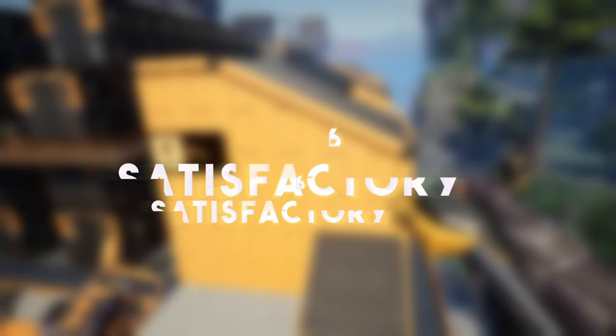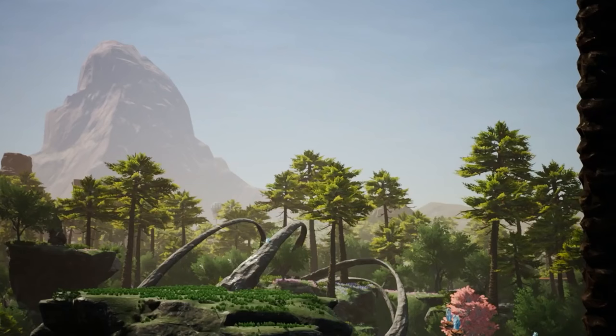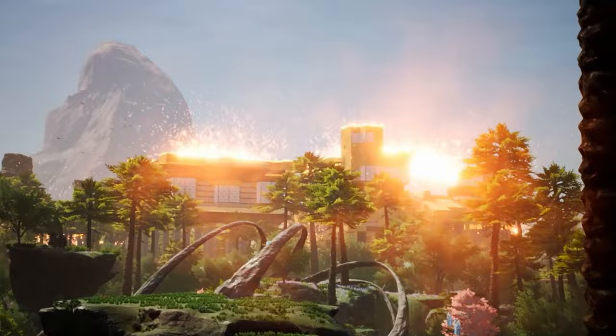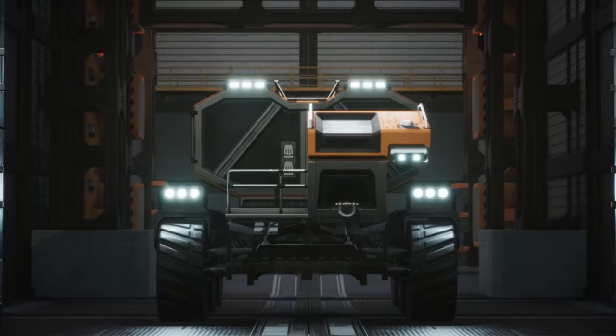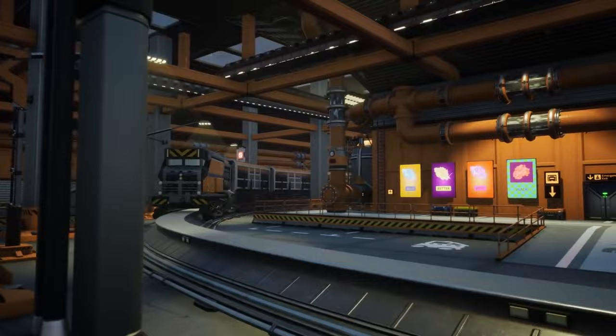Number 16 is Satisfactory, a first-person factory builder — even though it's not happening on Earth. You are a colonist whose goal is to utilize and exploit the resources of the planet you've landed on. You need to build factories and conveyor lines to produce different goods that need to be sent elsewhere for consumption. It's an insanely interesting and fun game that you should have.